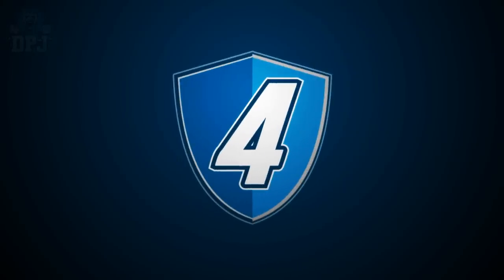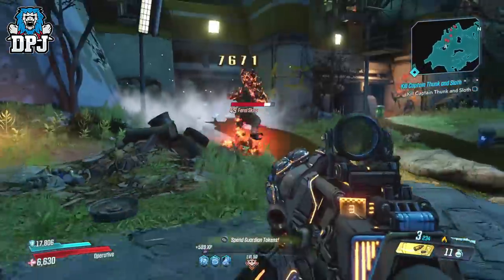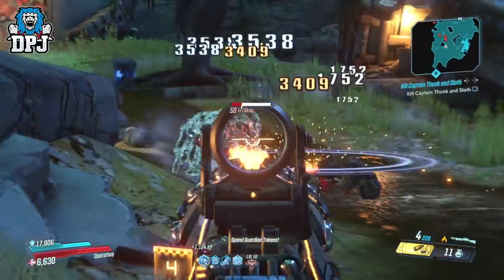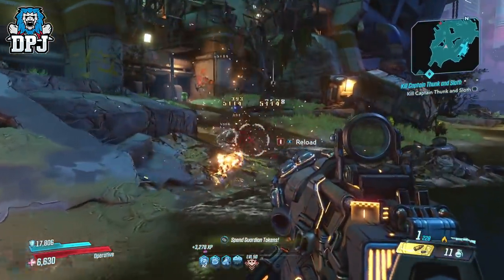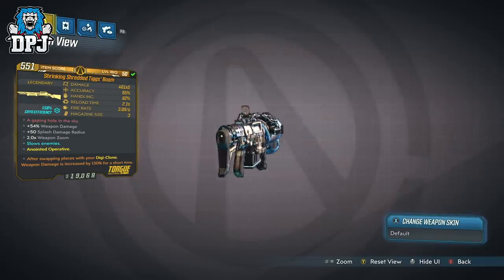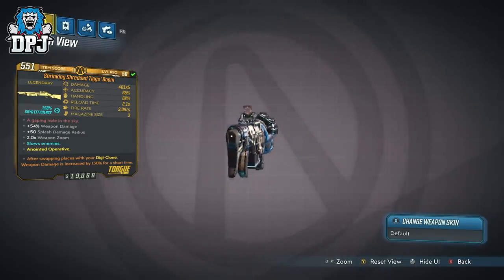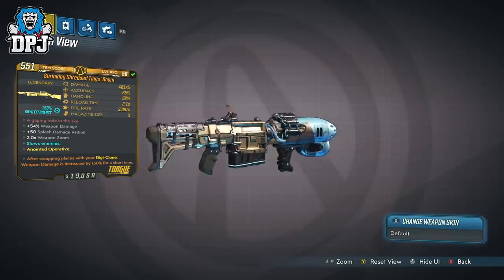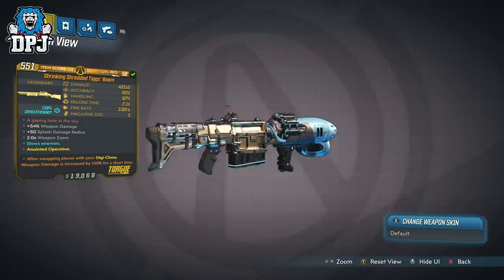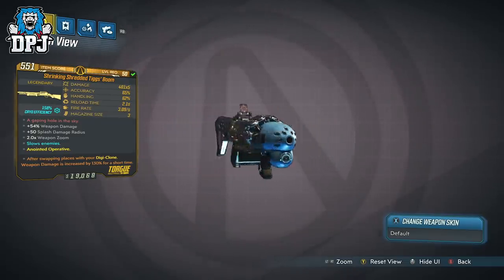At number 4 we have the Tig's Boom Shotgun. The Tig's Boom Shotgun is at the moment, well, broken — not really in a good way, in a way which limits what we actually see it doing versus what it's capable of. I have many variants of this weapon and it does come in all elements, but my favourite is this recently acquired version, anointed to Zane — after swapping places with your Digiclone, weapon damage is increased by 130% for a short time. I have a build which makes the most out of the Digiclone along with Zane's sub-serial build, and this Tig's Boom is perfect for pairing with that. What makes this weapon stand out is that upon landing shots, it drops meteors on enemies.